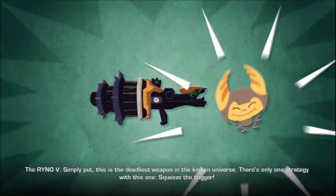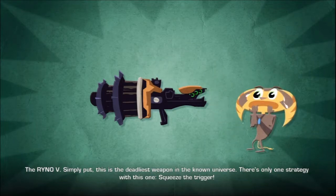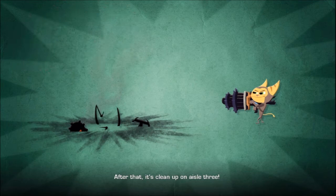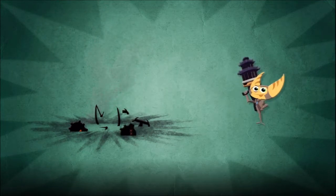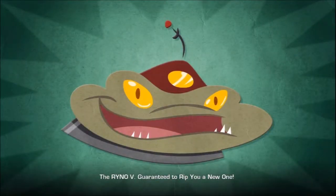The Rhino 5. Simply put, this is the deadliest weapon in the known universe. There's only one strategy with this one: squeeze the trigger. After that, it's clean up on aisle 3. The Rhino 5 — guaranteed to rip you a new one.